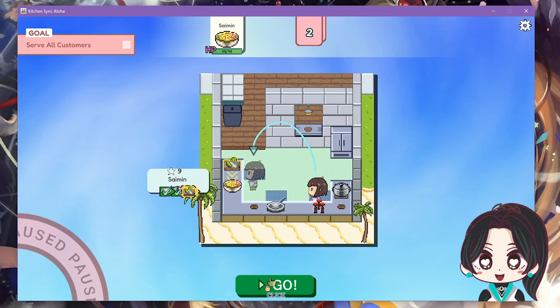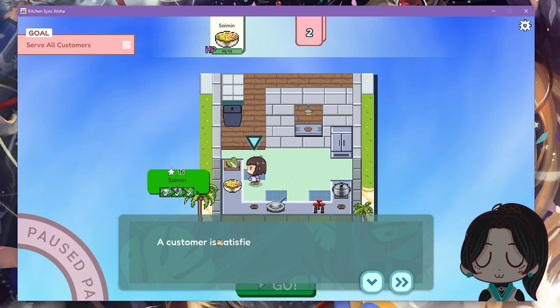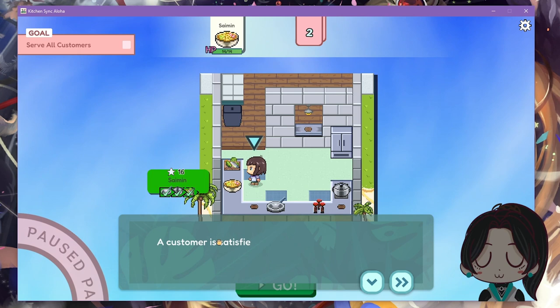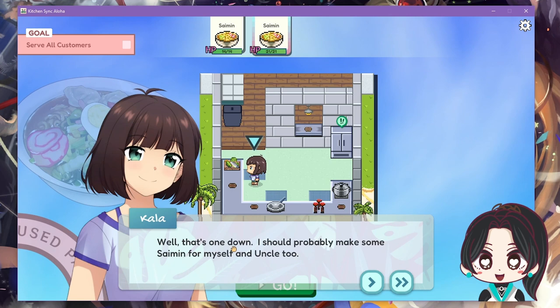The dish is ready to serve. The game explains: serve a dish to a customer to reduce their hunger points, and a customer is satisfied when all their HP are removed. That's one down! Have you seen the background? I should probably make some salmon for myself and Uncle too.